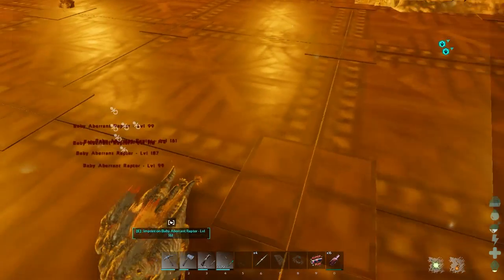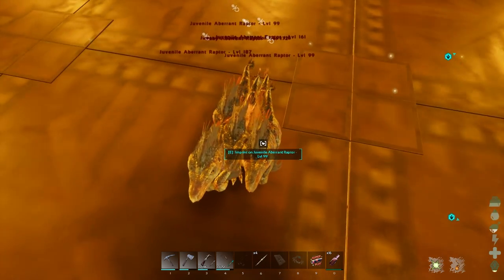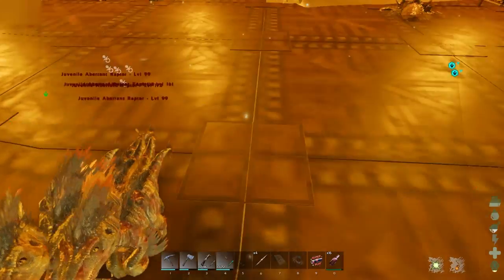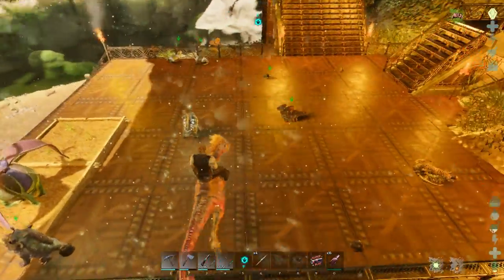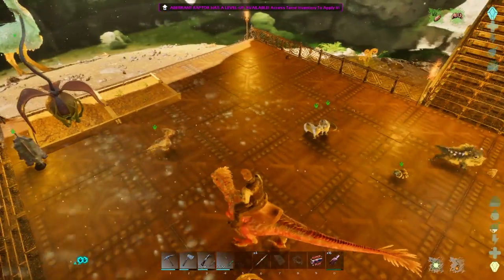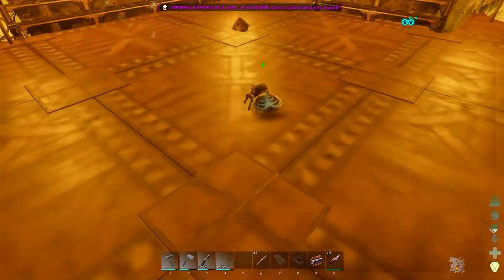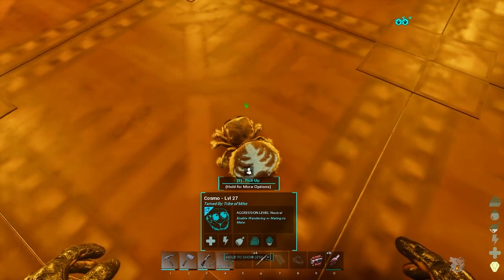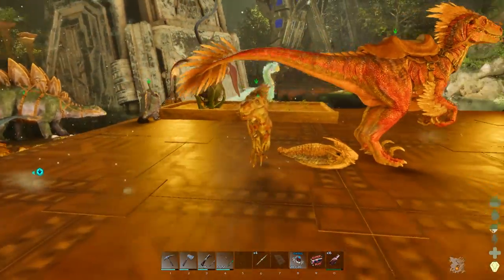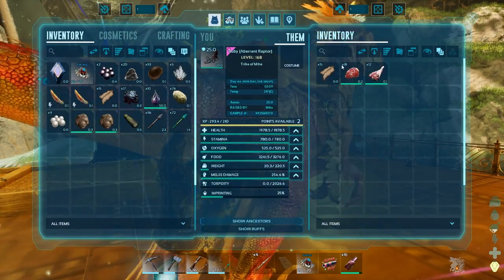I'm seeing a 172 and a 187. Hold on, hold on - 187 is good. Where is it? Oh, see - this is the issue of putting them all together. There's the 187, and then the rest can get chomped on. Ready? Wow, even Cosmo went in on that. What the heck? Even Cosmo man. I didn't take you for a meat eater. Anyway, so you come here bud. Do you have meat on you? I'll put a bit of meat on you just in case. There you go. Two thousand health I think is good.